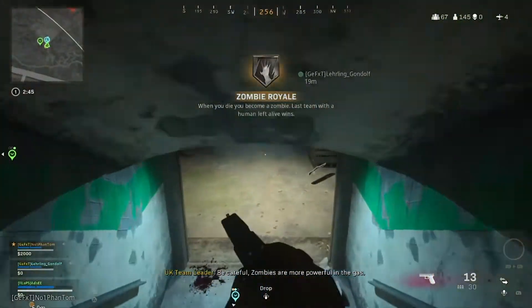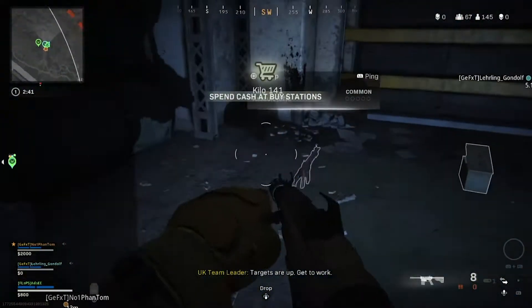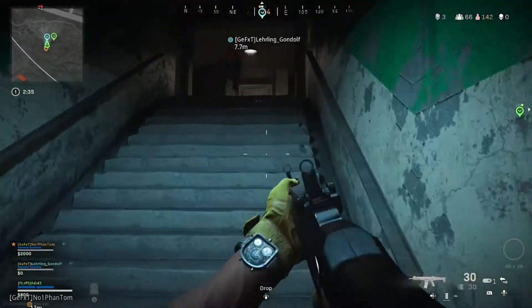We dropped in right at the edge of the zone by one of the bunkers. I'm playing random trios here, and one of the guys knew the code for the bunkers, so we were pretty well geared up straight away — great advantage from the start.